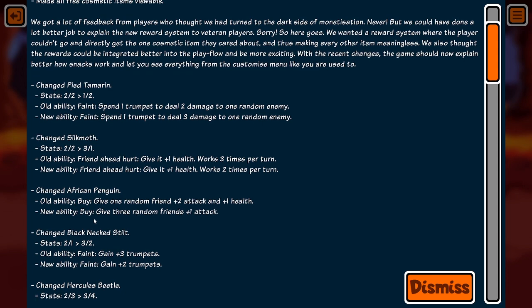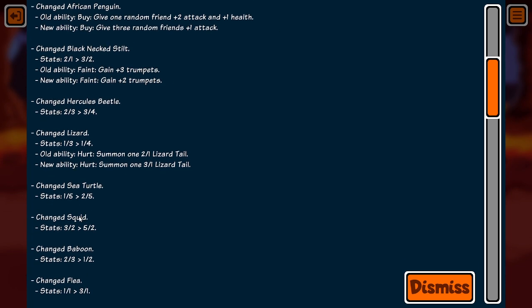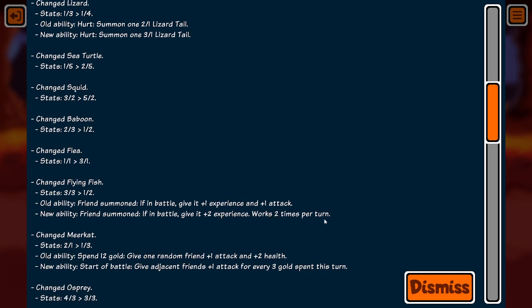So they swapped the penguin — he must have been too strong. A lot of these are monsters or animals that I don't really use. The sea turtle gets buffed, that's awesome. I don't recognize a lot of these flying fish — they give plus one experience and plus one attack, but now it's just plus two experience. That's like the blobfish. And it only works two times per turn.